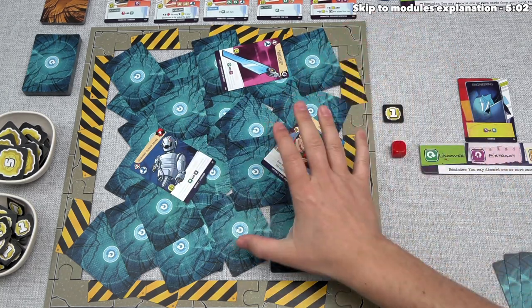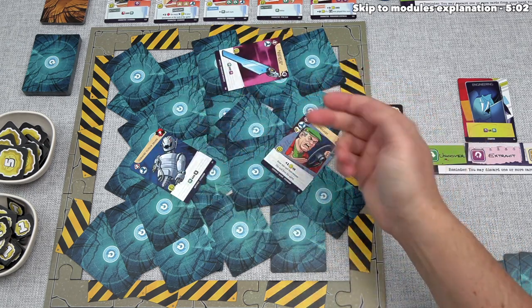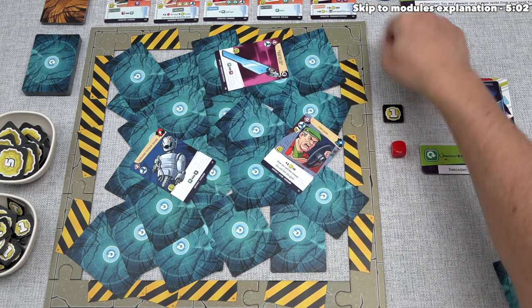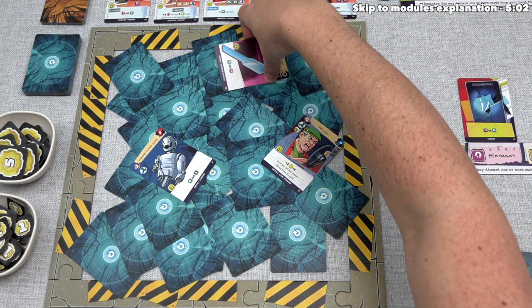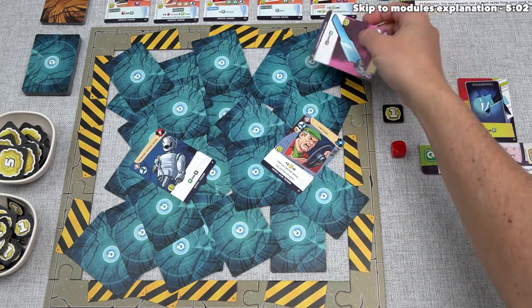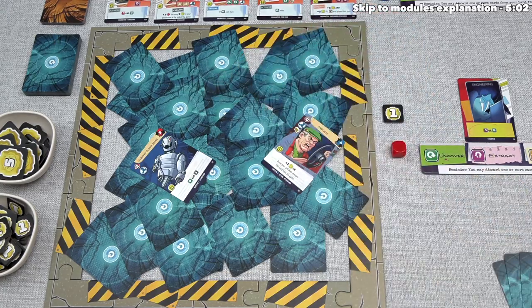When we do an extract action, that allows us to take any of the currently face-up cards and place it directly into our hand. These are the three cards we can currently extract, and I think we want to go with this Wakanda Ship Wing Blade. Whenever we extract a card, we pick it up and do our best not to disturb the other cards — a little disturbance sometimes happens, but as long as we're trying not to move things around, that's fine.